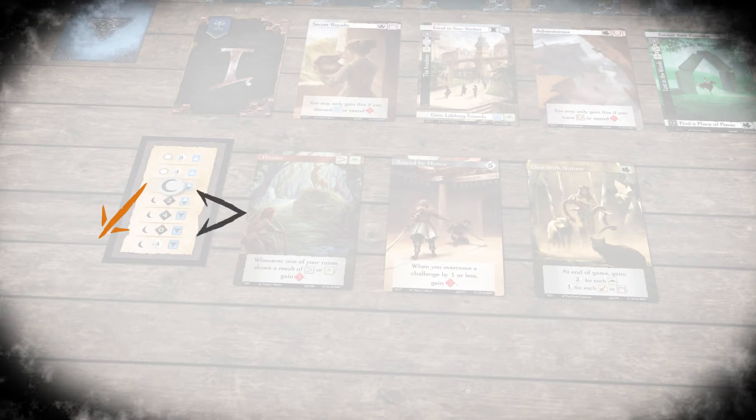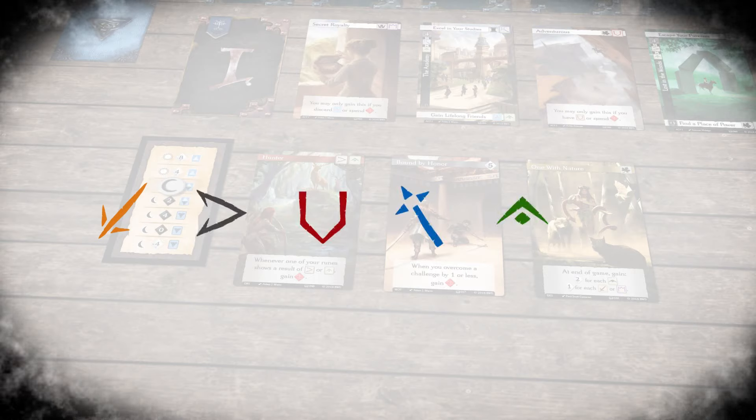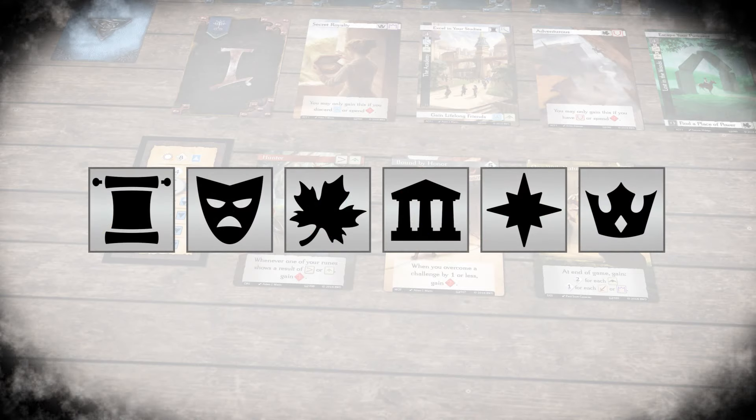Ability runes include Strength, Dexterity, Constitution, Intelligence, Wisdom and Charisma. You'll also earn points for sets of story icons.